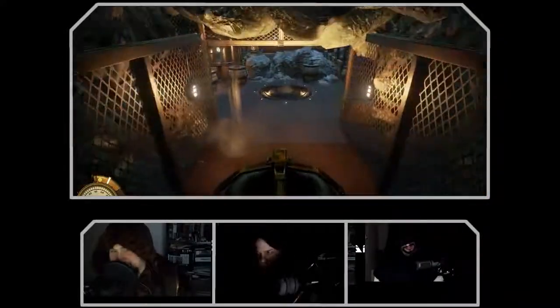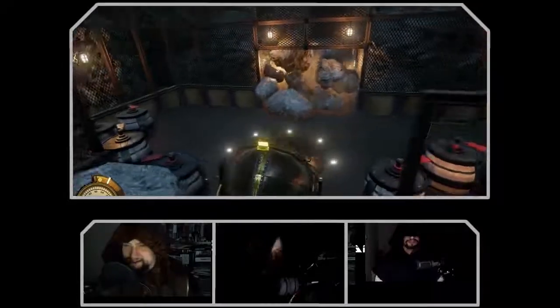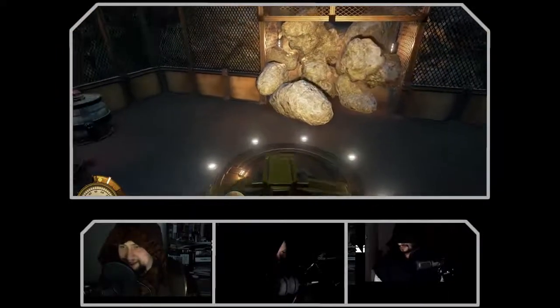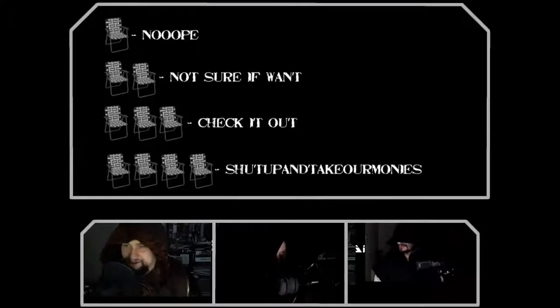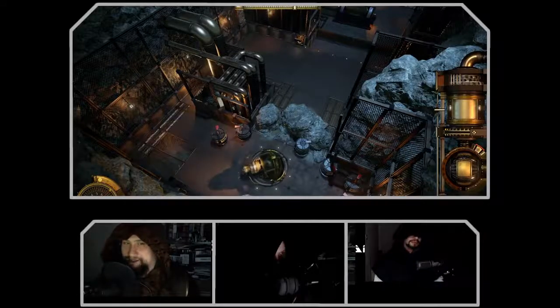The devs did send us some keys for this, so thanks for that. This is the Chair QA position where we take the game, look at it, talk about it, and do a little quality assurance that the devs should have done before pushing it to production. We give a final score: one chair means garbage, two chairs means it's pretty good, four chairs means it's awesome. We apply those to our categories: Working, Shiny Sounds, Controls, and Fun.